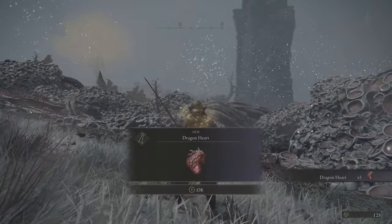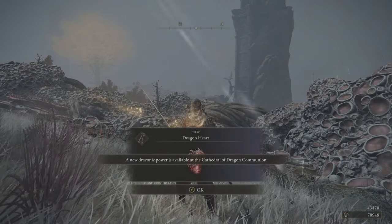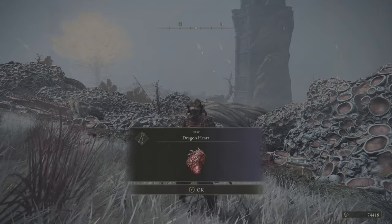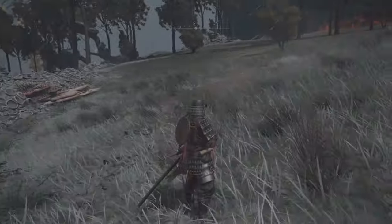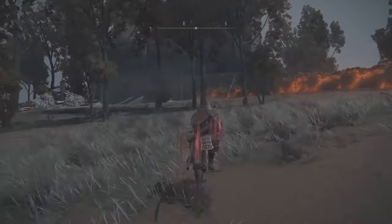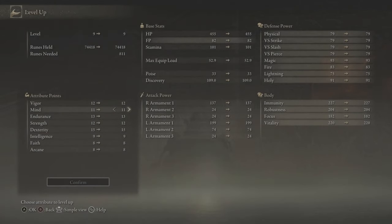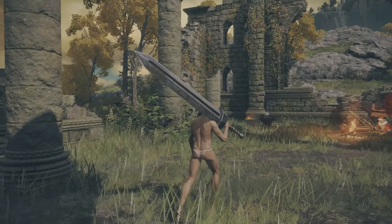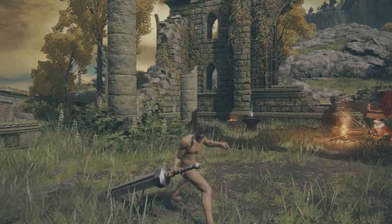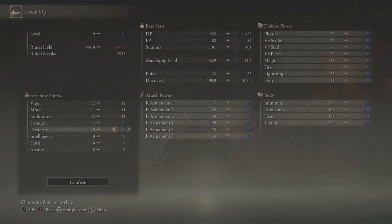74,000 runes! Also you get 5 dragon hearts that you can trade for dragon magic spells. Now you can spend those 74k runes at the site of grace to quickly level up — there's one nearby that we just activated. It's up to you how you want to invest the runes. For example, you might want to increase your strength and dexterity, which will let you wield massive weapons that deal a lot of physical damage — great axes, colossal swords, you name it. But there is more you can do at the start of the game to get even more OP.